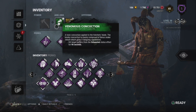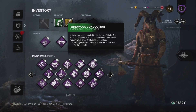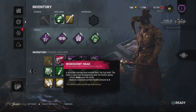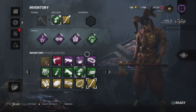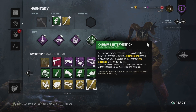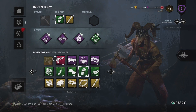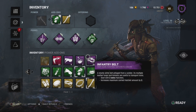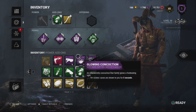Huntress! She's getting reworked soon because the community has complained so much about her one red add-on — Iridescent Head. It makes her one of the most dangerous killers in the game, because one hatchet throw is all you need to put a survivor down. Not two — just one.